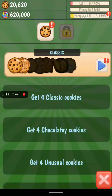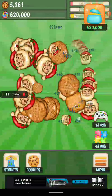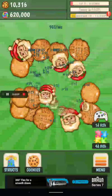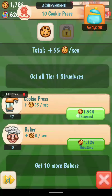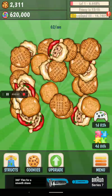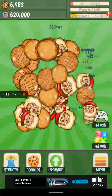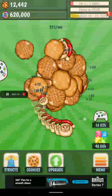I'm just going to go to Cookies and maybe get another one. Okay, there we go. I'm actually going to go to Structures — I'm not sure what that is — so I might just upgrade the Cookie Press. Wait, I'm auto getting money. So I guess you get money from getting Structures.